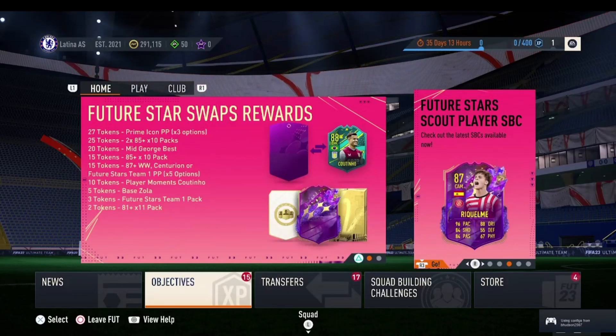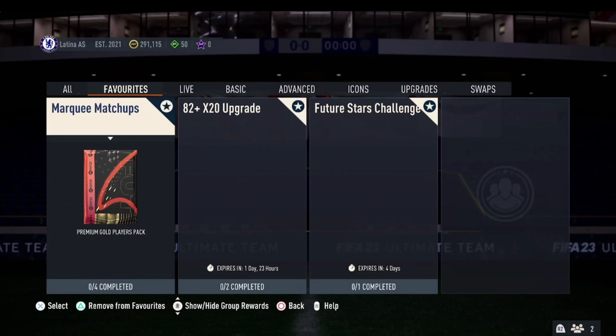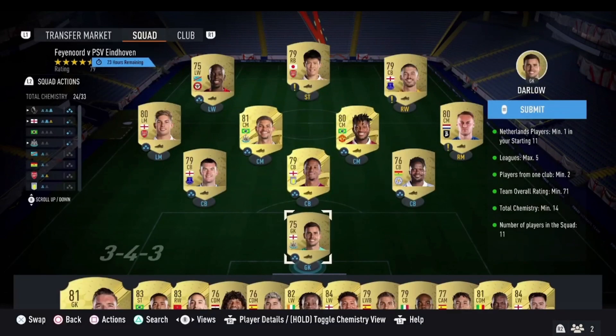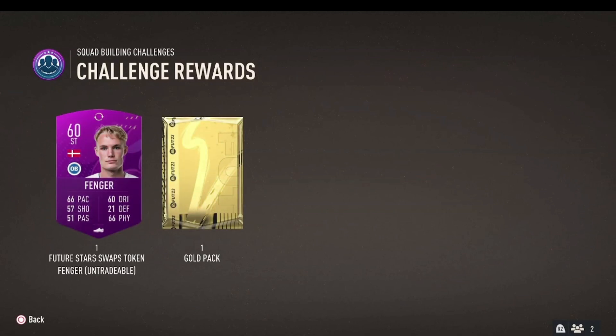Future Stars has been out for just under a week now and with that comes another two Future Stars swap tokens. If you head over to the SBC section you will see there is one in the marquee matchups in the first squad. The requirements are one Netherlands player, maximum of 5 leagues, minimum 2 players from one club, 71 rating, 14 chemistry and 11 players. I had a load of players in my club so I'm just using a full Premier League squad with the Netherlands player at right mid. You can do this for a lot cheaper if you go over to Footbin, but this will get you a gold pack and a Future Stars swap token.